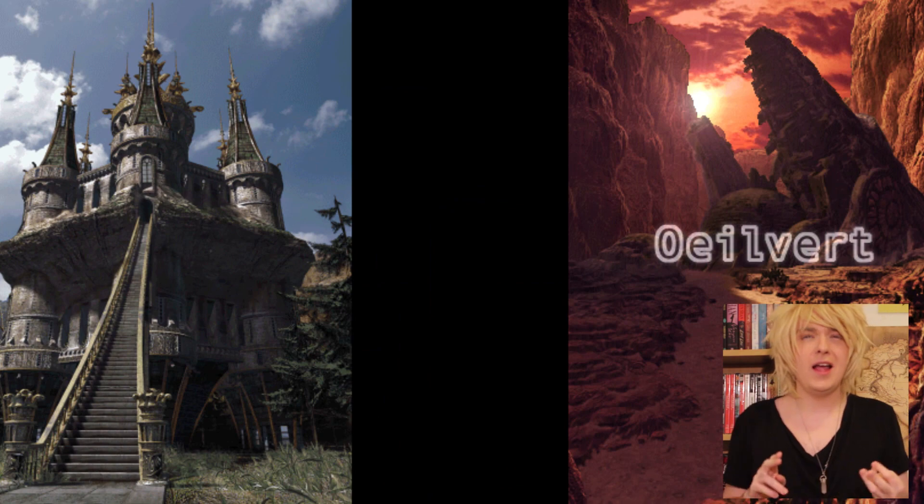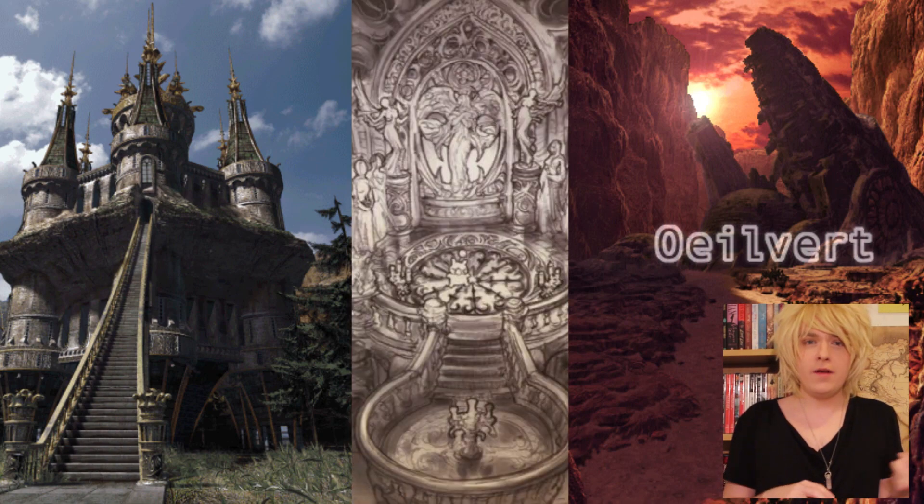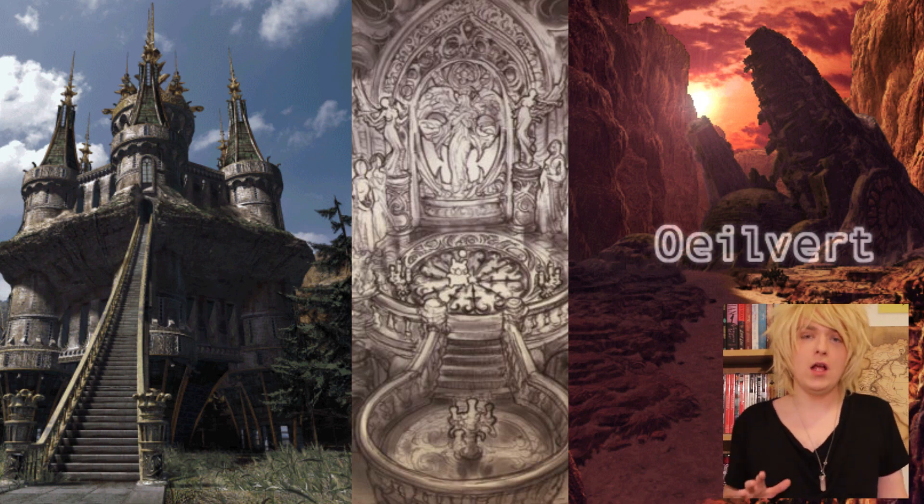A few locations from Terra actually did make it onto the surface of Gaia. These locations include Ibsen's Castle, Oyeliver, and I believe Desert Palace, also the entire Forgotten Continent — I believe that is actually a continent from Terra. A good way while playing the game to tell if a location is from Terra or Gaia is if that location has a blue crystal chest instead of a wooden chest, then that place is from Terra.